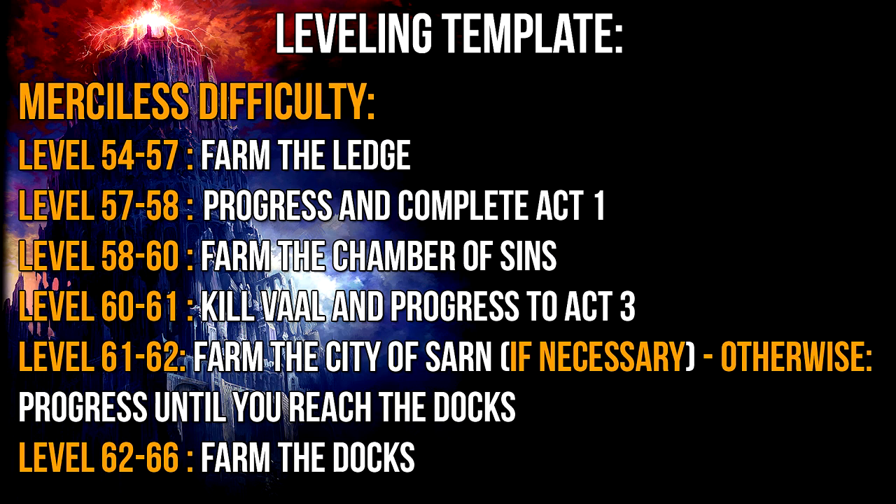Now go to the Chamber of Sins level 1 and start farming this area until you reach level 60. When you reach level 60 go ahead and complete Act 2. You should now find yourself in Act 3 on Merciless difficulty. Here I recommend you farm the City of Sarn until you reach level 61 — and as I mentioned earlier be careful with Perpetus. Remember that the rare items that now drop have a minimum item level of 61 and can therefore be used for the Chaos Recipe.